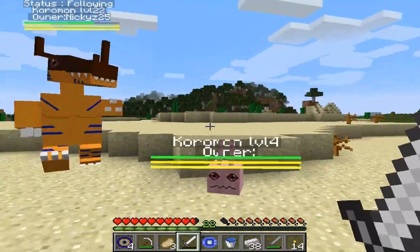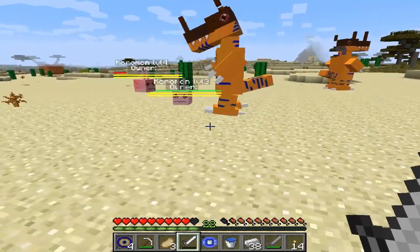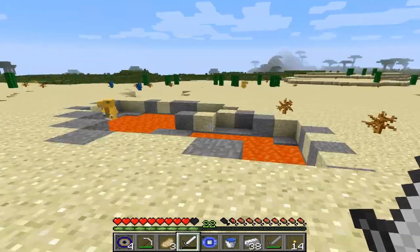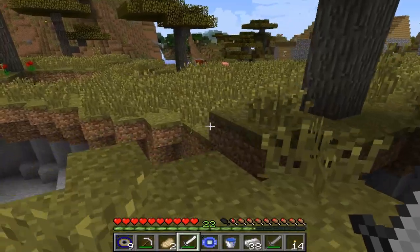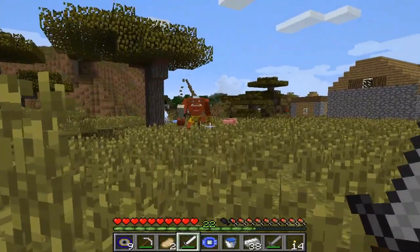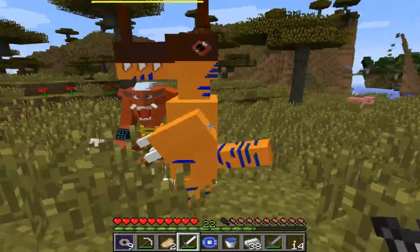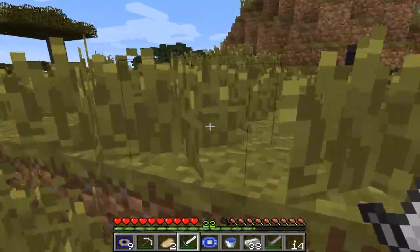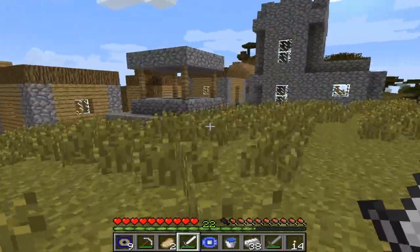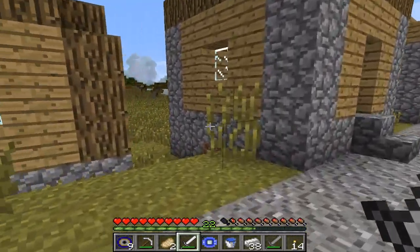You could theoretically tame one of them, because I did tame the Coromon initially, but it is tough. This seed has all the biomes and they're all within a reasonable area. So this is a Fugumon - apparently this Fugumon fucking guards this village. He's level 50, so you want to stay the fuck away from him.